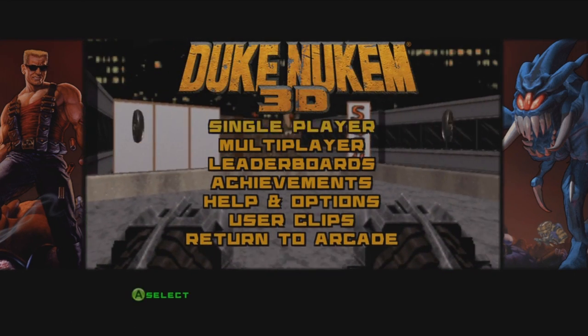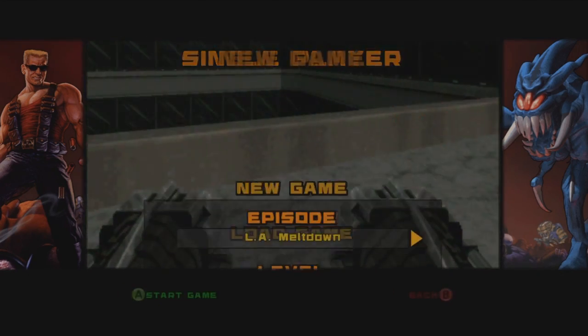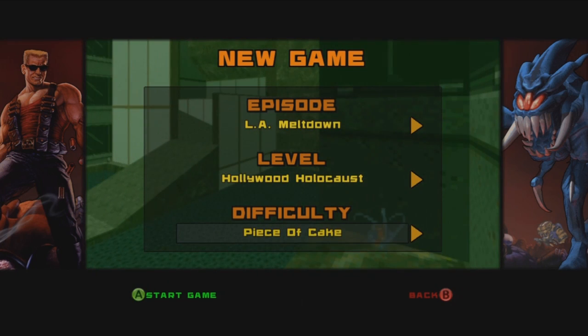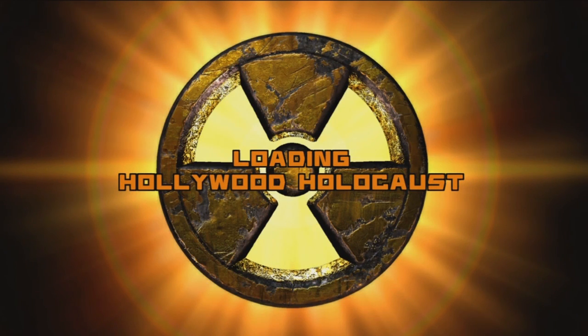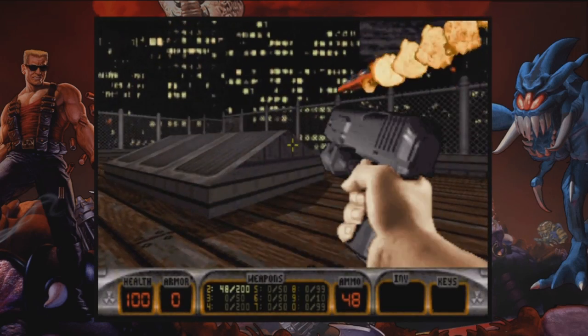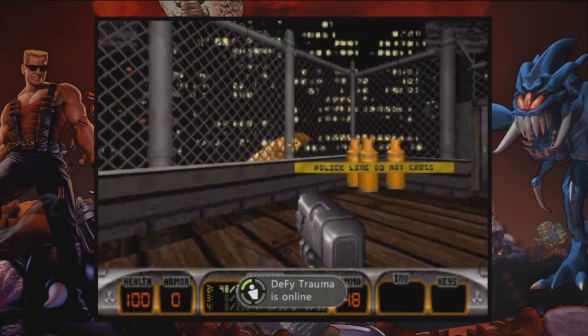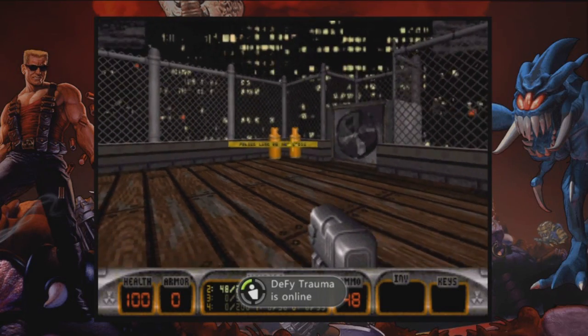Press A to start. We'll go single player, new game. First level: Hollywood Holocaust. Piece of cake difficulty because I don't want to die and look like an idiot — I just want to breeze through these levels as fast as I can. Alright, we're starting on a rooftop. Looks like some sort of alien stuff is going on. Police line do not cross — should I blow this up? Boom!